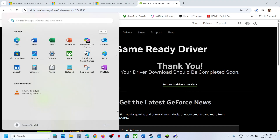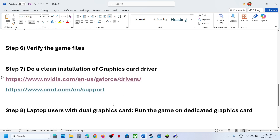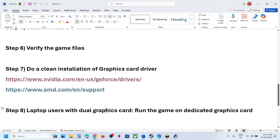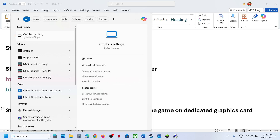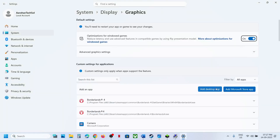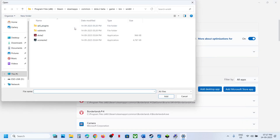After the clean installation is done, restart your computer and check. If still not working, for laptop users with a dual graphics card, make sure you run the game on the dedicated GPU. Type 'graphics settings' in the Windows search box and go to Graphics Settings.